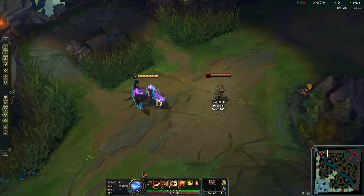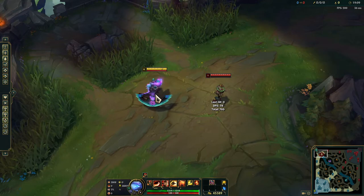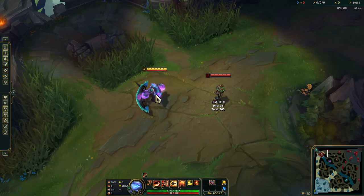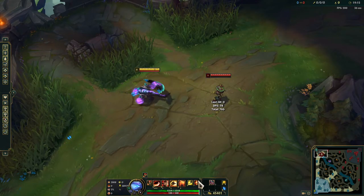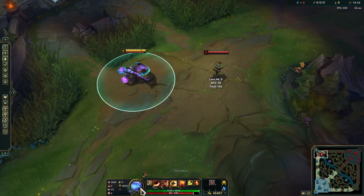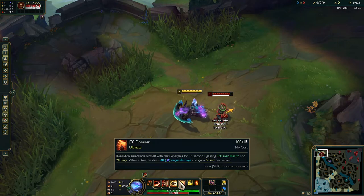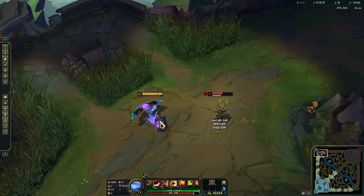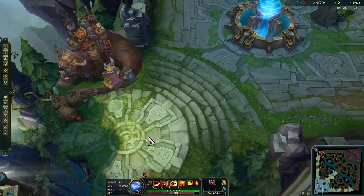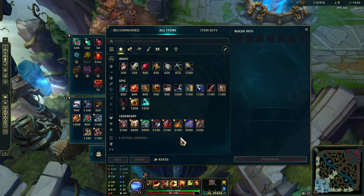Unfortunately with his E, there really isn't anything he can use. He can't even dash-Flash, as we've covered in previous videos, because when he dashes, Flash as well as his other abilities and item actives are canceled out for some reason. I guess they don't want to make the champion too strong, but yeah — with his dash, you really can't do anything.